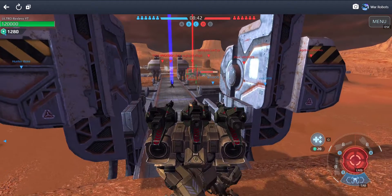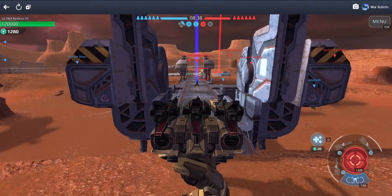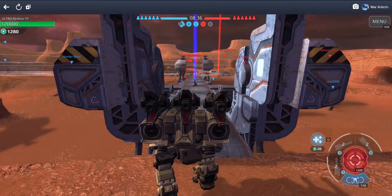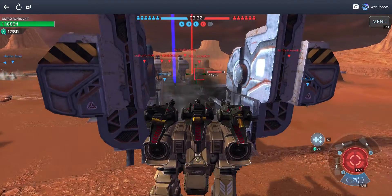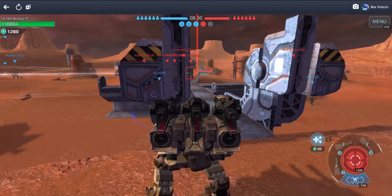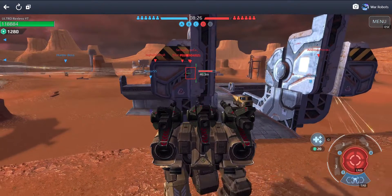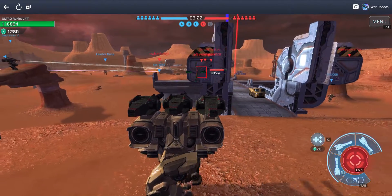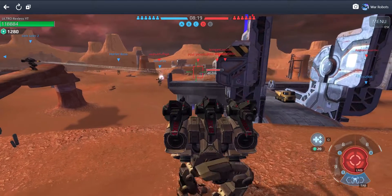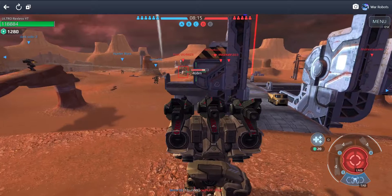I might want to move back a bit. Why did he stand still — he must not see me. I'm trying to protect this middle line. I'm getting shot at — that's the weakest person on their team. I just want to say, the Fury was like my dream robot to get, but it's just too expensive. I hit him again but he didn't take damage because he's lagging.